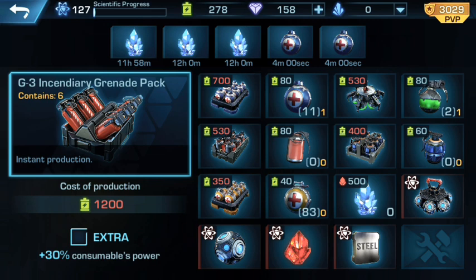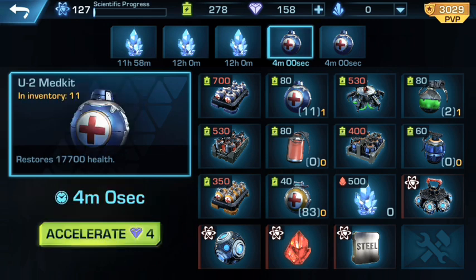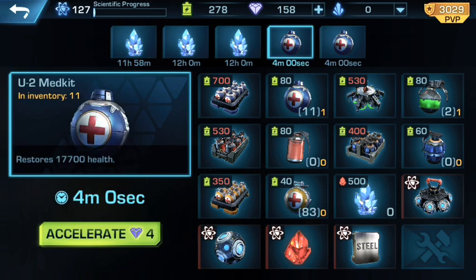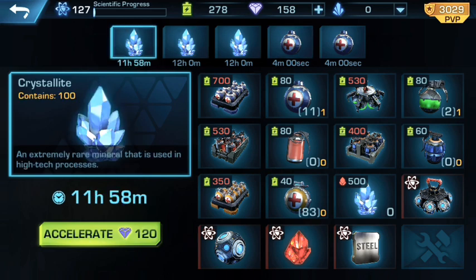You could always tap on them and speed up with gems — that's 120 gems, roughly one gem per hour, which isn't bad considering some things cost one gem per minute. So on the grand scheme of things these are actually pretty cheap to complete using gems, but nobody wants to do that.